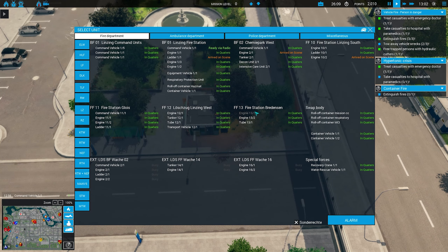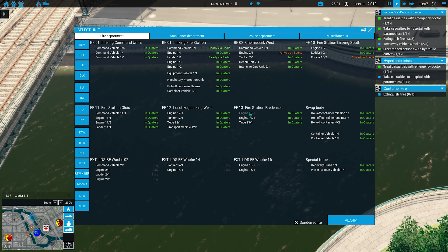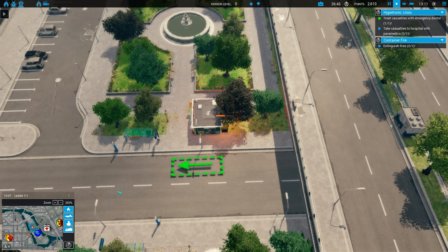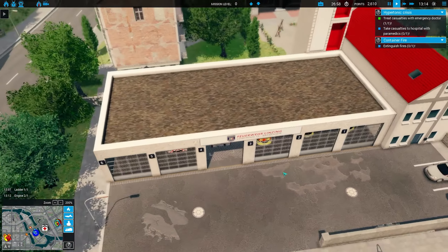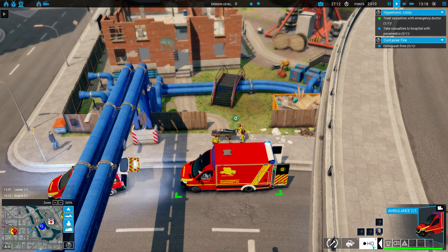Container fire! Who do we need here? Alarm for Engine 13-1 — they seem to be close. Alert by siren. Platoon 13, Braddison. If I had to guess, since the doctor is going with them, they're probably going to go three.